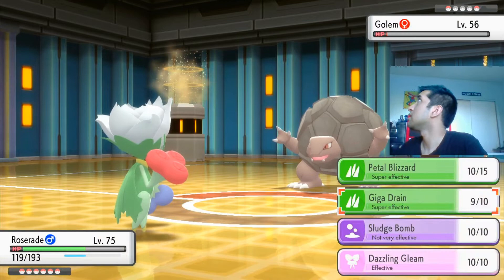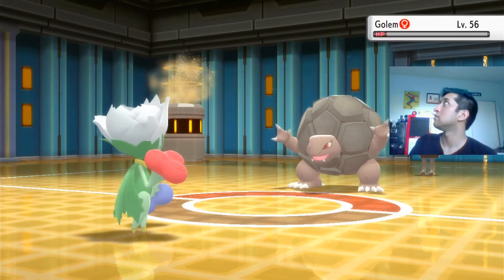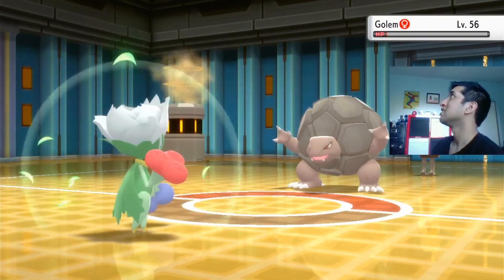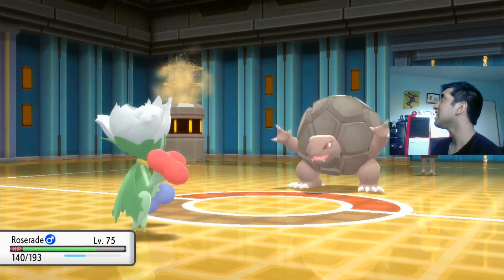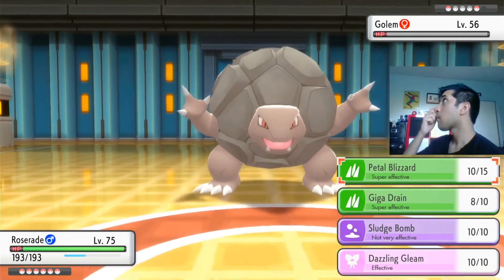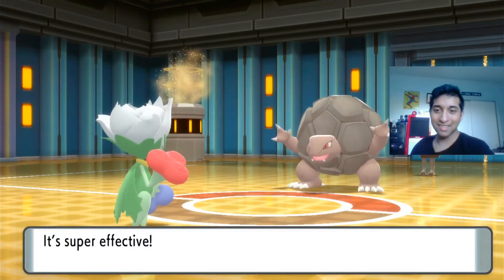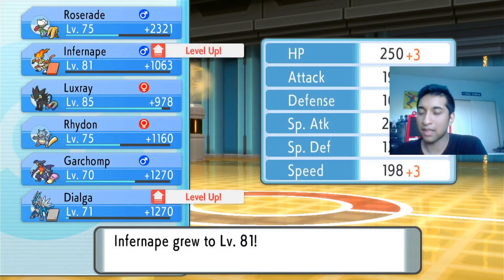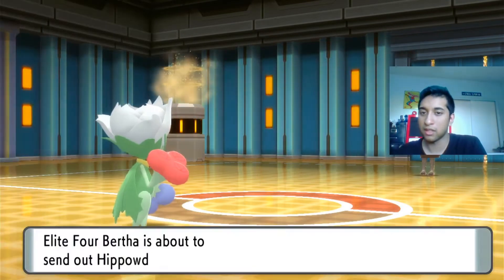I'm going to try the same thing — she's going to use the Full Restore though. Maybe this can kill it. Take the Full Restore, use Giga Drain. Oh, but maybe I need the crit. Wait — Sturdy again. Okay, the strategy is to go back and forth between that Pokemon; her strat is restore and Sturdy. Hippowdon is the last one — Water, Grass, Ice.